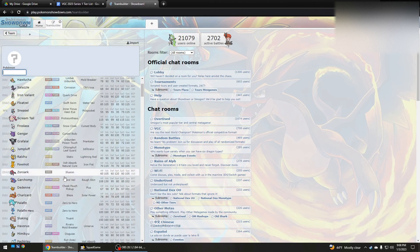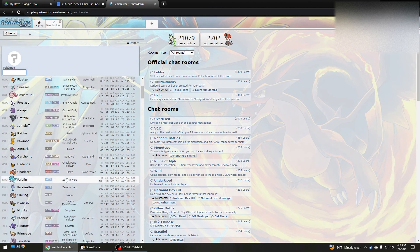Gengar might work — actually, the fact that you can flinch one of their Pokemon that's probably going to be slower means that even if they do one-shot you, you could just flinch that Pokemon for a turn so they don't one-shot you. Okay, thanks for watching.